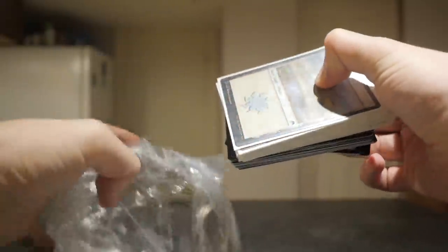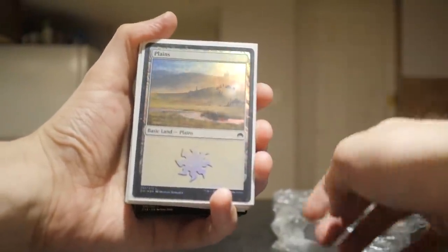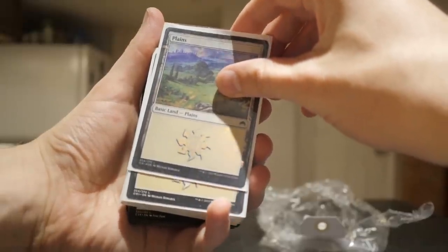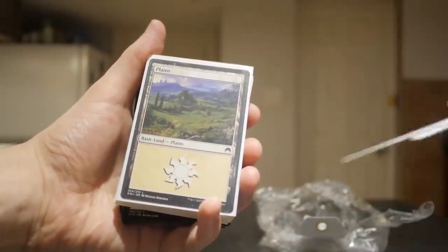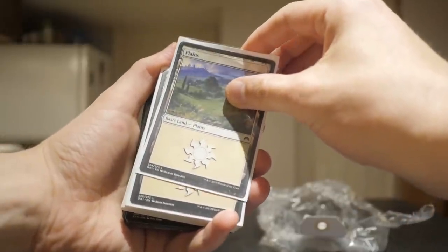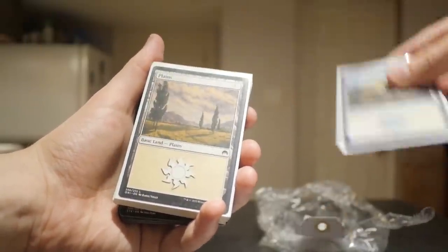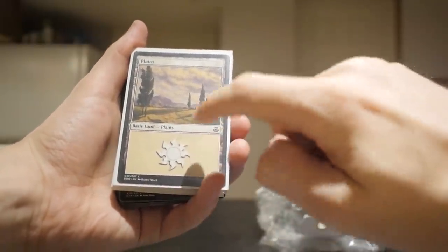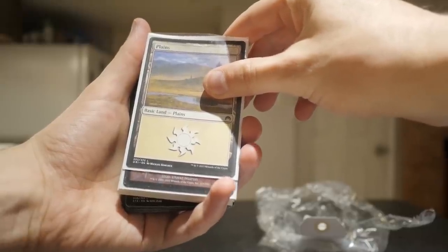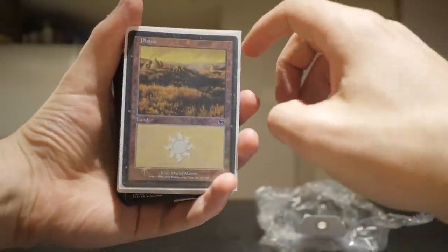$4.99 - a bit pricey, but that's the way we do it in Canada. It looks like there's more planes in the back. I hope it's not just planes - that would be very plain. So foil Origins planes, another foil Origins planes, a non-foil Origins planes. These are Dragon Shield sleeves actually. Another planes, another foil planes, non-foil Elspeth, dual deck planes. Oh nice, foil. Old foils look just incredible. Foil planes, not bad. I'll take it.